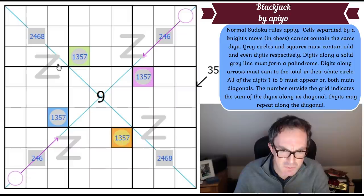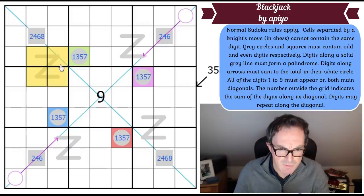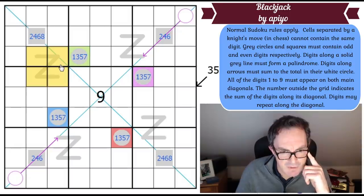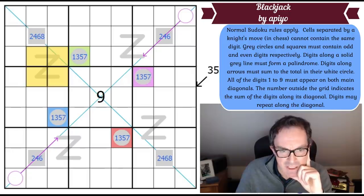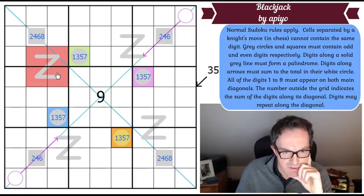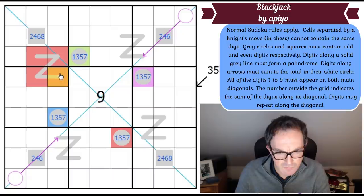Whatever's in this even-circle square must be on this palindrome — because if it's not, that palindrome could only have even digits, which is impossible. So this palindrome includes the red odd digit. Similarly, each palindrome must contain its corresponding coloured odd digit.